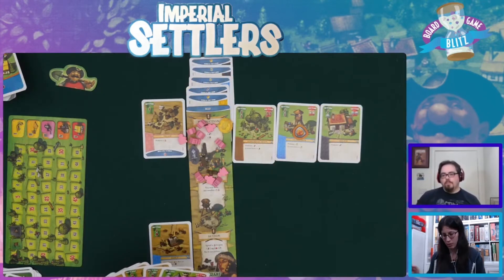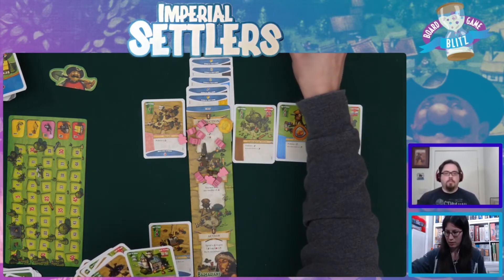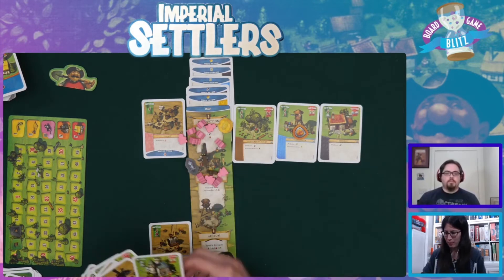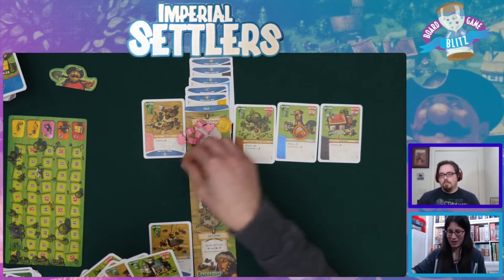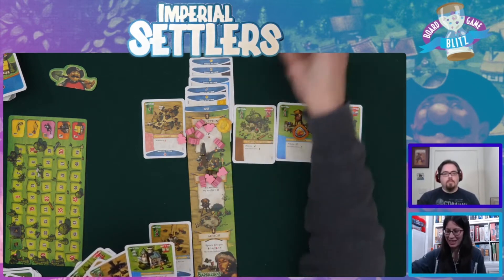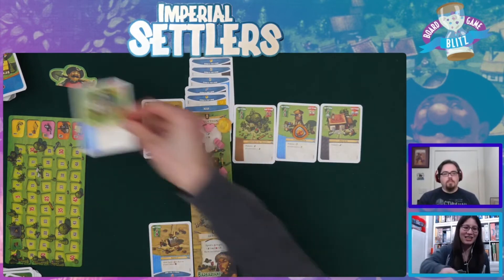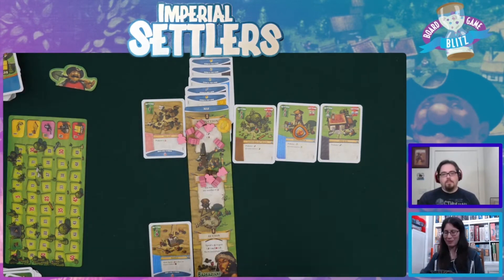I'm going to build this for two stone. It's an action - I can spend a person to draw one card, and I can activate it twice. My turn. I think I'm going to raise - actually no, I'm going to build. This might not be a good idea, but I'm going to raise this card and get two cards. I'm drawing two common cards - I need more common cards.